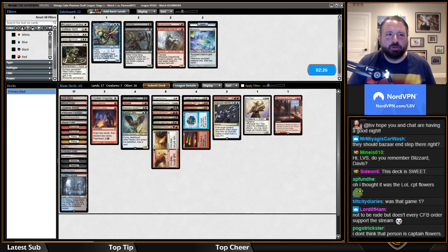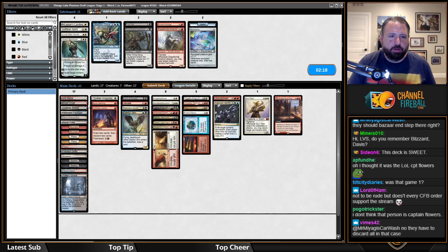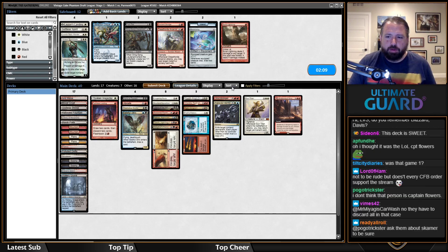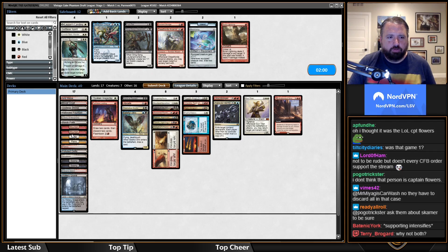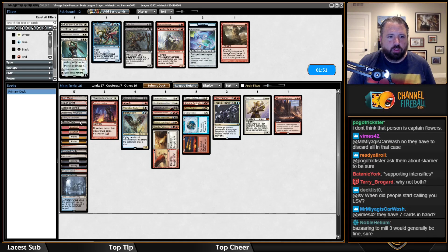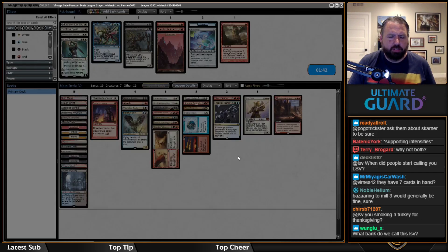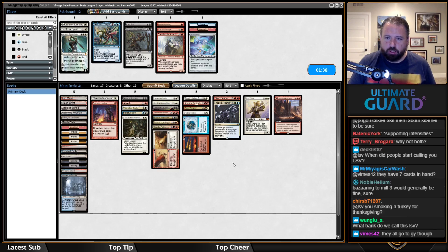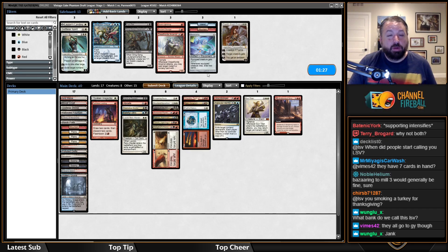How many blue sources do I have? One, two, three, four, five, six, seven — okay, I actually don't need this island and I think I want another Swamp because I have Hymn and Liliana. Fetters is a little clunky — it might be better than Burst Lightning in this matchup. Burst Lightning can kill Jace, and Fetters can too. I have eight white sources and nine red sources. I could probably cut a Mountain for a Plains — MTGO's auto-mana didn't quite get there.